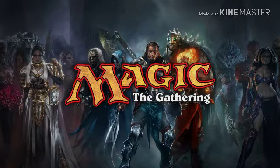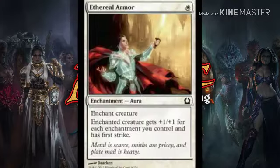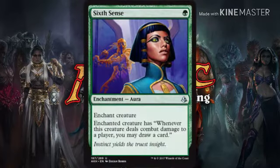Next up, all of our one-drop enchantments. First we got Ethereal Armor — for one white, enchanted creature gets plus one plus one for each enchantment you control. It makes the creature really big really fast.